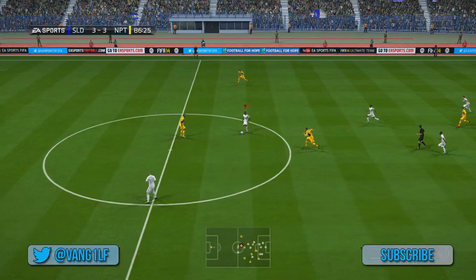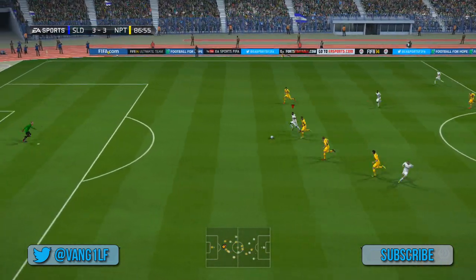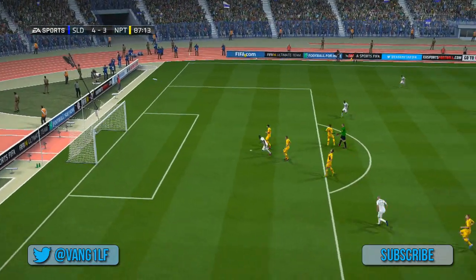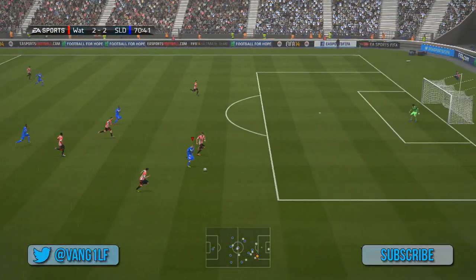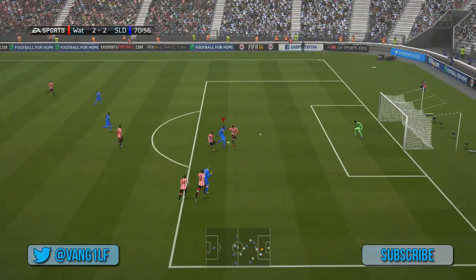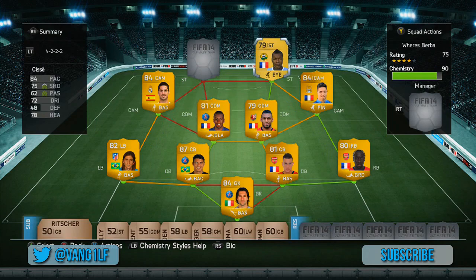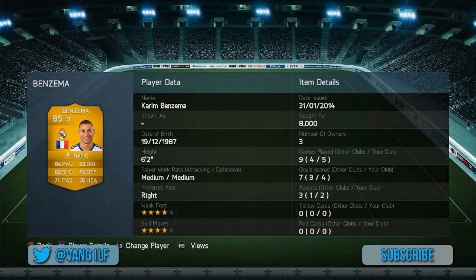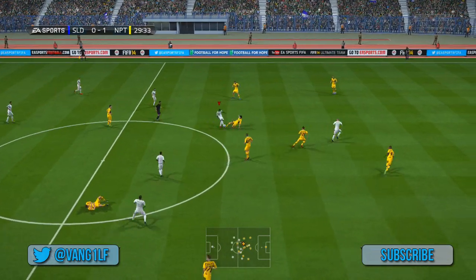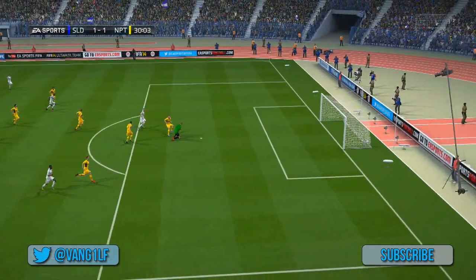This is where the squad gets really tasty — we've got Djibril Cisse up front. The pace, the finish, the strength, the heading on this guy — so good. Him and the other striker complement each other very well as you can see in all these goals. That's a smashing finish straight into the top corner. We've got a very good goal coming up — Karim Benzema, him and Djibril Cisse just work so well together. It's Cisse again picking out Benzema and slotting it into the bottom corner.